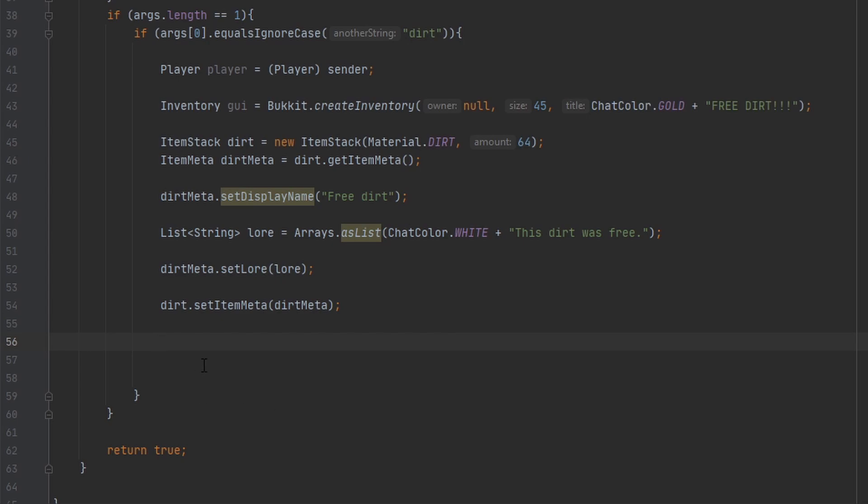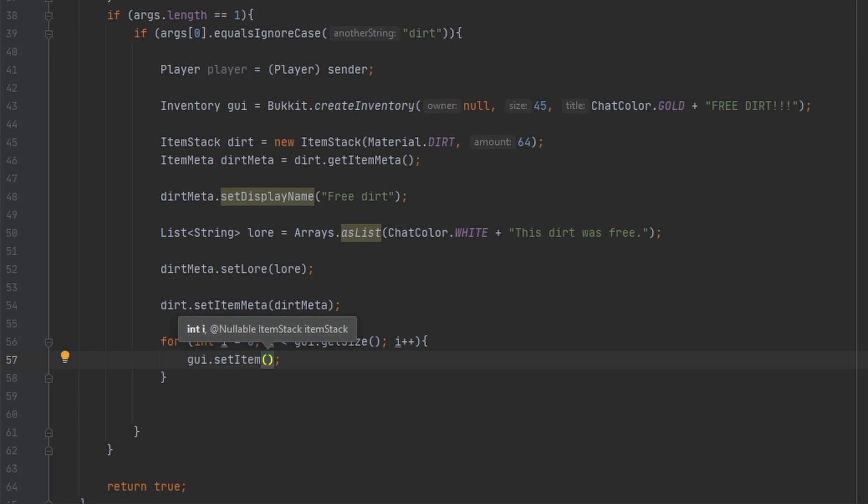Now that we have our dirt fully done, how do we put it in every single slot? For that we're going to use a for loop so we don't have to type out every single slot. We're going to start at zero, check to see if it's less than 'gui.getSize()', and increase by one every time. Inside the loop, we do 'gui.setItem(i, dirt)' and that fills every slot.